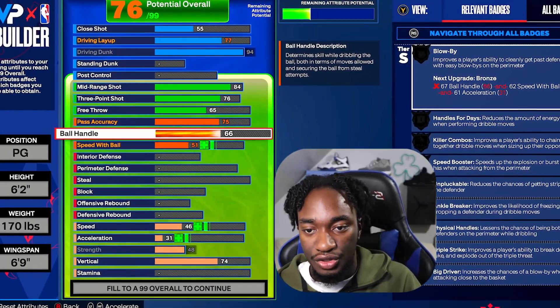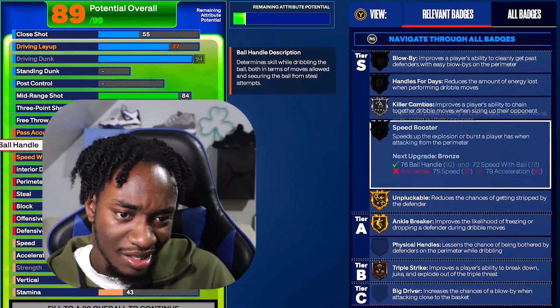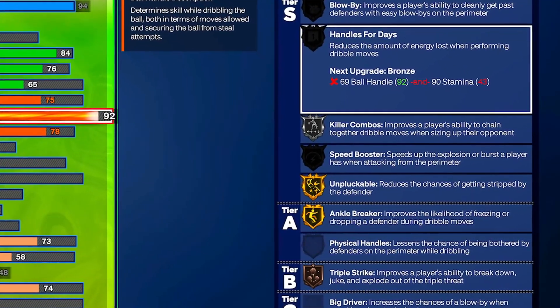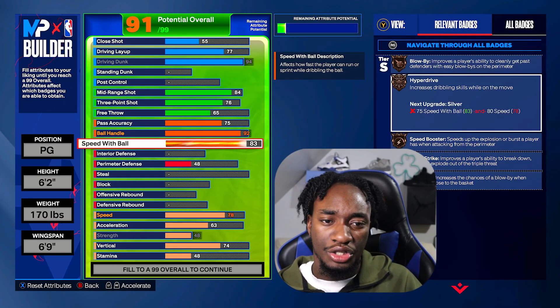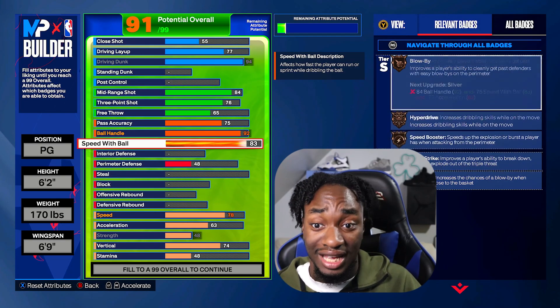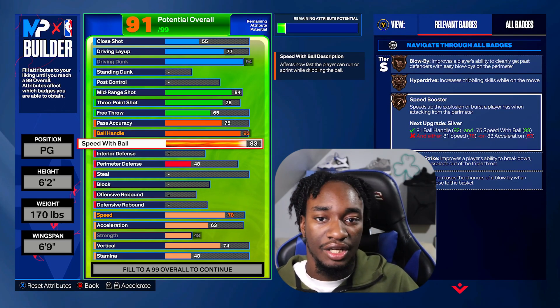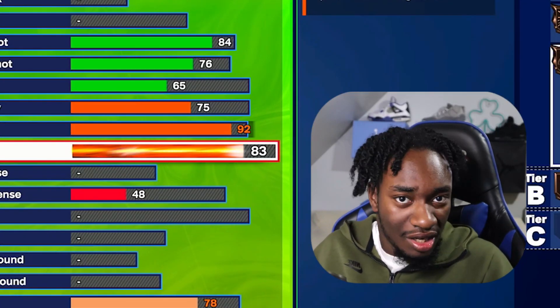For ball handle, we're going to go to a 92. A 92 ball handle gets us, as you guys can see, we'll get Speed Booster, Killer Combos, Handles for Days — all that stuff. For speed with ball, we're going to get this to an 83. This is probably the lowest you should ever go with a guard build that gets a 92 ball handle, because we'll be able to get Gold Speed Booster. Gold Speed Booster is essential — Ja Morant is a fast point guard and we need that.